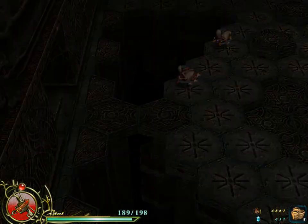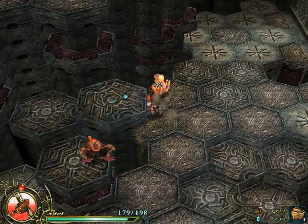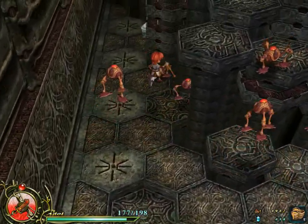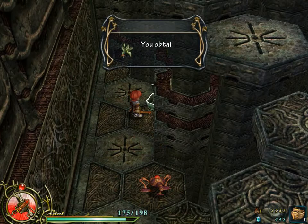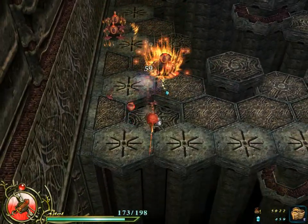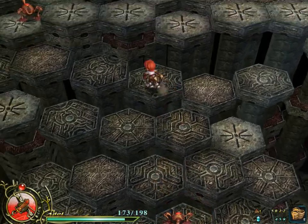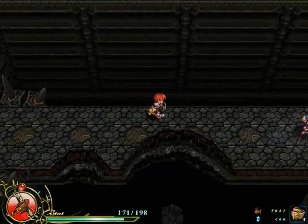There are no friendly face McShooties in Ys. I almost missed a chest — this one is a little bit hidden, but it contains a healing item. And any healing items you can get for free are great considering how expensive they tend to be.